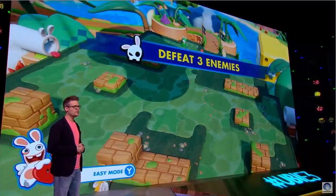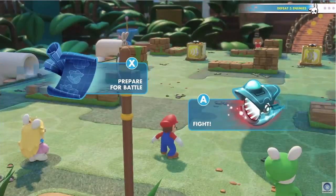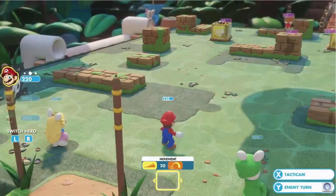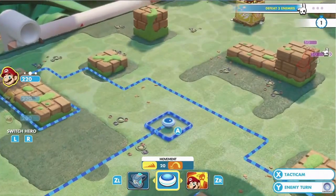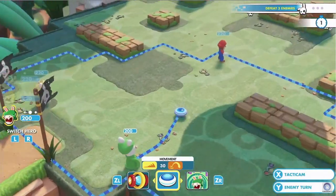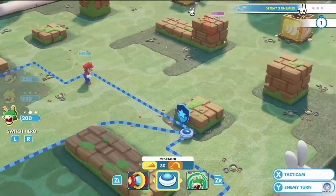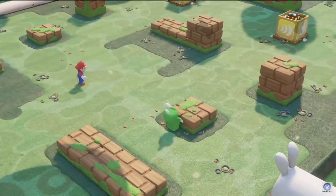The two flags you see on the screen indicate a battlefield zone, so you switch from exploration mode to battle mode. The blue zone is your zone of movement — you can move anywhere you want within it. You can also use battlefield ingredients such as covers for protection, like rabbit Luigi using half cover or full cover.